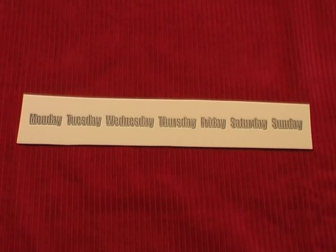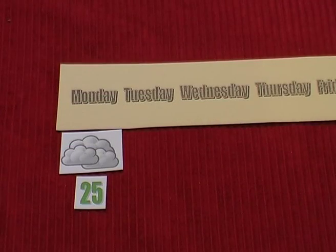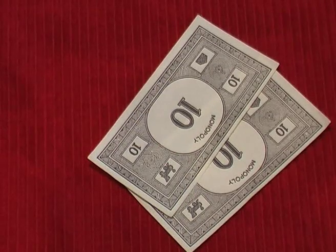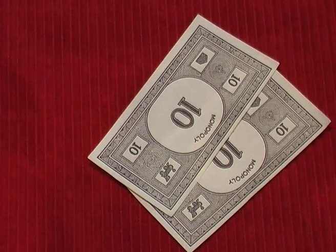A game of Lemonade Stool takes place over 7 days from Monday to Sunday. The forecast for Monday is always 25 degrees and cloudy and each player starts with $20. Each day of play takes place over 11 short steps.